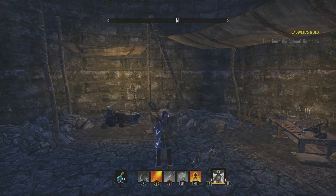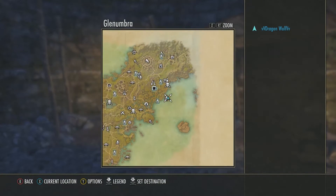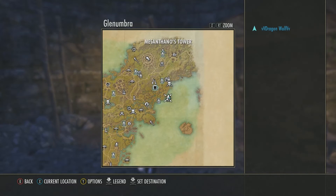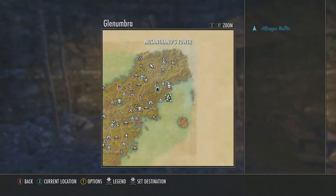Before we go over exactly what it does, let's talk about where we can find it. For DC players in the Daggerfall Covenant, it's going to be located in Glenumbra here at Mesenthanos Tower — I don't know how to pronounce it.